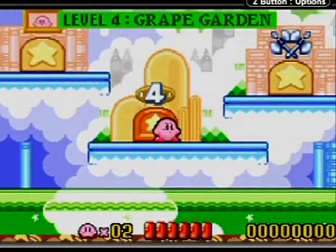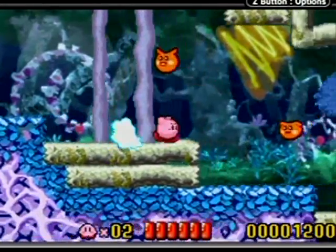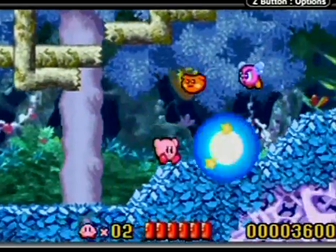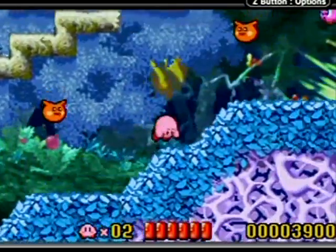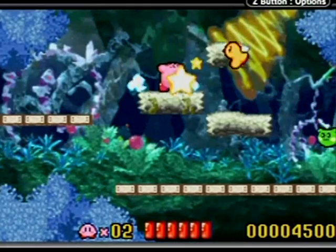Let's go to 4-4. We're in a very spooky forest. Things are getting kind of dangerous now, and there's Bronto birds and Sir Kibbles flying all over the place. Well, Sir Kibble doesn't fly, he just kind of walks. I'm talking about the Scarfies, and then the birds of death.